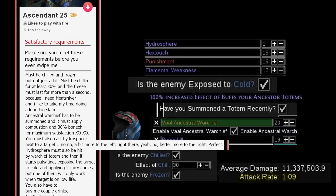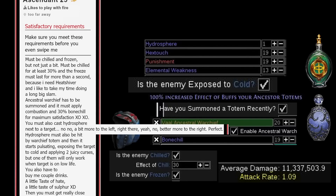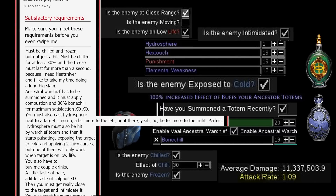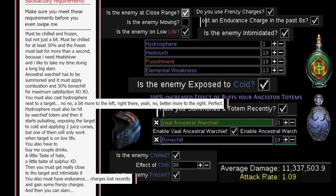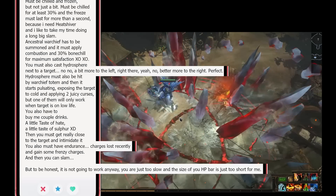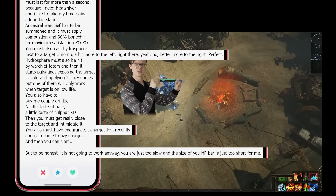You're also gonna have to buy me a couple drinks — a little taste of hate, a little taste of Sulphur Flask. Then you must get really close to the target and intimidate it. You also must have endurance charges lost recently, then gain some frenzy charges, and then — oh, then you can slam — but to be honest it's not going to work anyway. You are just too slow and the size of your HP bar is just too short for me.